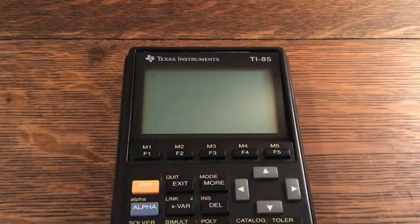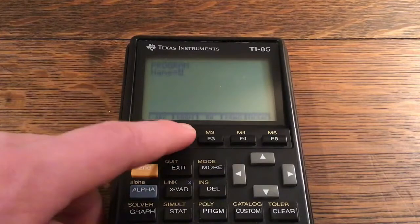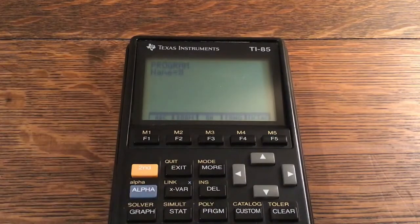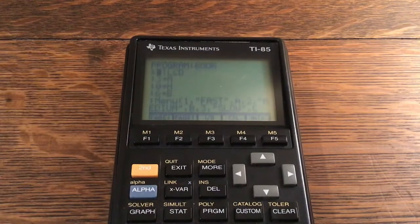I'm going to click the Program key again, click F2 for Edit, and either type in the name of the program I want to edit or just edit the one that's there. I'll type Boom, click Enter, and it takes me right into the program. The first step is ClrLcd. If you don't know how to program on a TI-85, I'll do a quick tutorial — otherwise if you know, you can skip ahead. If you don't know, stick around for just a couple minutes.